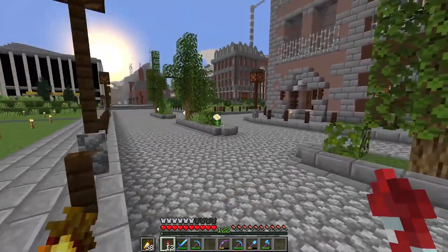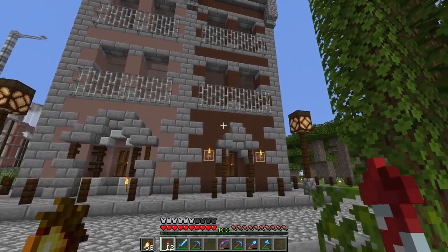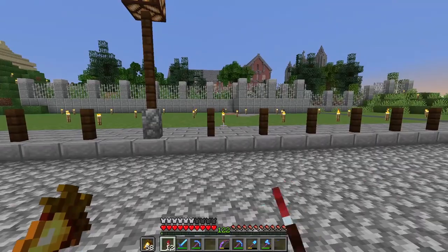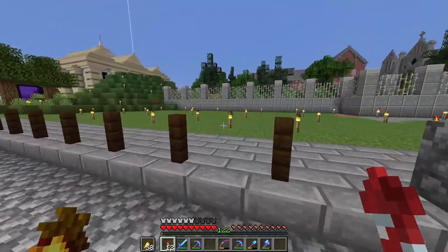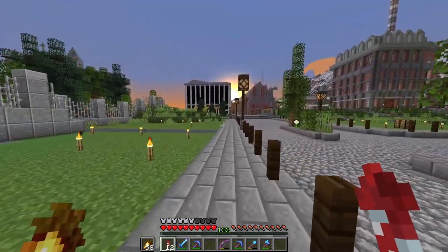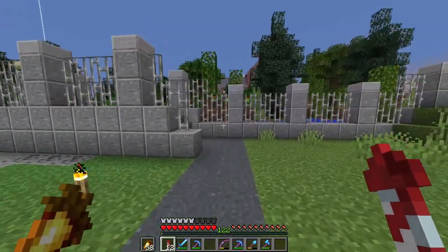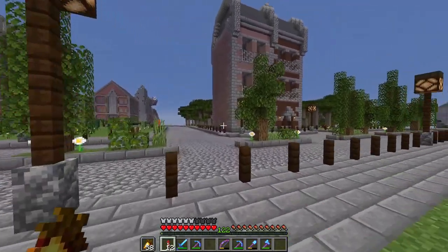We have these apartment buildings here with no shops on the bottom, so I need to put shops on the ground level - that'd be cool. I'm going to look for some ideas and get some inspiration from googling things, and there's also a Victorian Minecraft world I like to look around. That'll give me some ideas.